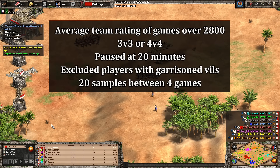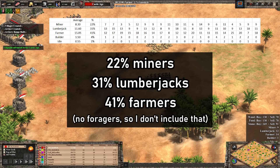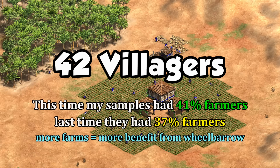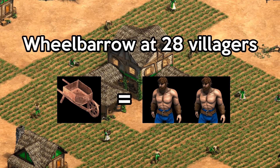To find out if that 44 to 46 number still holds up, I spectated some Arabia team games with players averaging in the top 5% of skill level. At 20 minutes I paused and took a snapshot of everyone's economies. With a sample size of 20 players, I found on average 22% of villagers were on gold, 31% on wood, and 41% on farming. Using fresh gather rates including doubled-up farms and a lumber camp with some realistic inefficiency, I crunched the numbers again and got 42 villagers. The higher farming proportion brought the number down a bit.